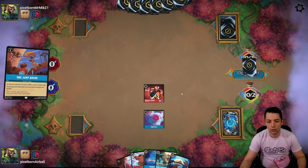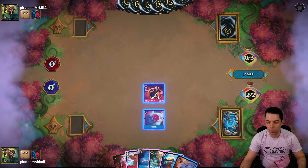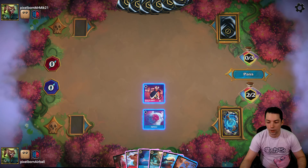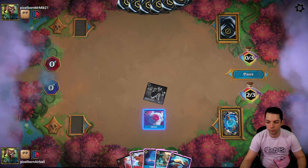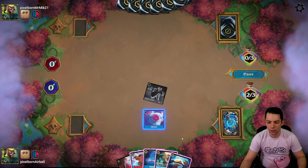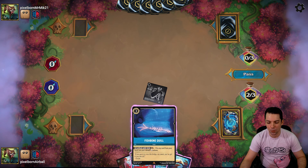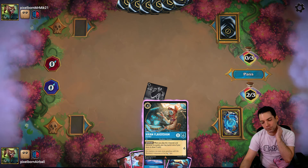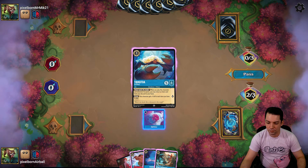The other big addition was this location card — and locations are one of the new mechanics in Into the Inklands. This is McDuck Manor. Nothing in the deck cares about being at a location and the location has no special text. The only thing that happens is it quests for two essentially at the beginning of your turn. So if you get board wiped, or if you wipe your own board, it quests for two and you keep adding more lore every turn, forcing your opponent to answer you. That kind of resilience when dealing with Amber Steel decks that can deal with your creatures fairly easily is pretty great.